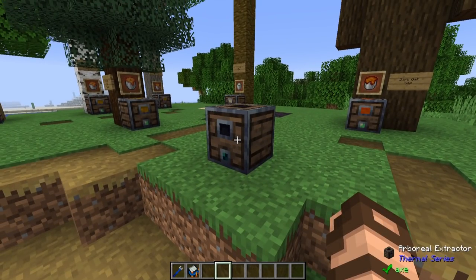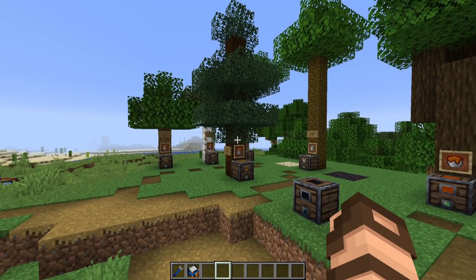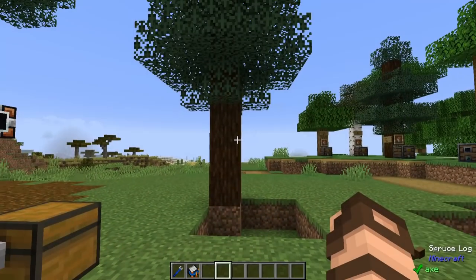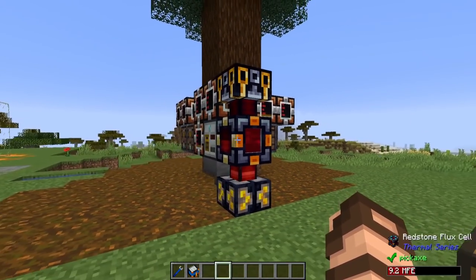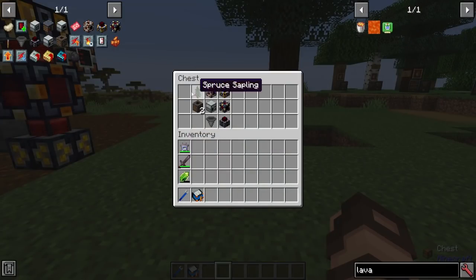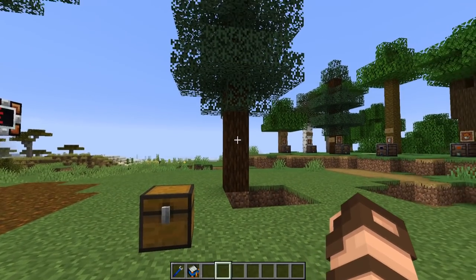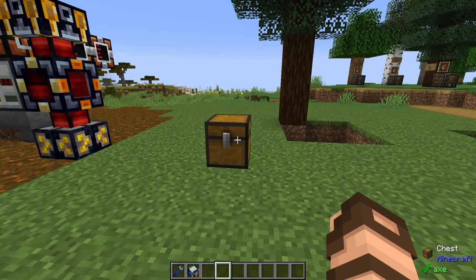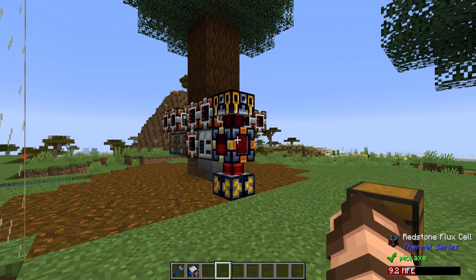We're going to be focusing on the arboreal extractor and the tree blood that it can give you. Most importantly you're going to want spruce trees, and it wouldn't hurt to have access to jungle trees too. I'm going to show you how to make a generator setup — a bit advanced, but I'll show you the beginnings and you can upgrade it as you'd like. The materials you need are: one spruce tree, a fluid cell, a compression dynamo, a redstone flux cell, a sterling dynamo, a hopper, a fractionating still, and a couple of arboreal extractors. This will get you some really low power infinitely from the tree — it's upgradable and infinite, so you never need to go mining, and you can always store the power in a redstone flux cell for future use.